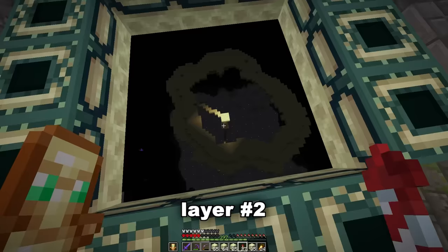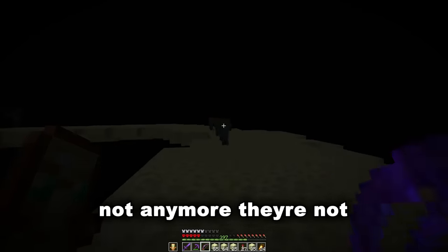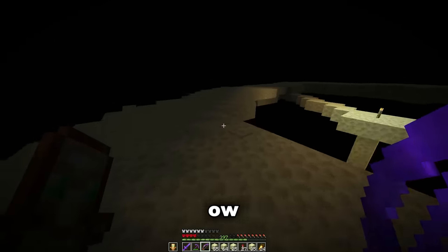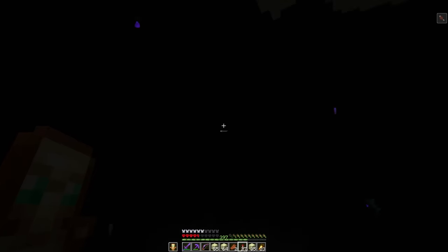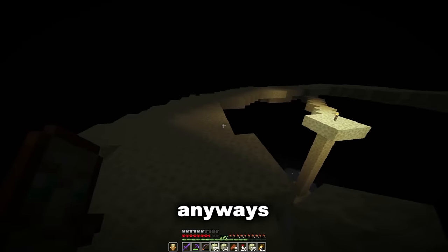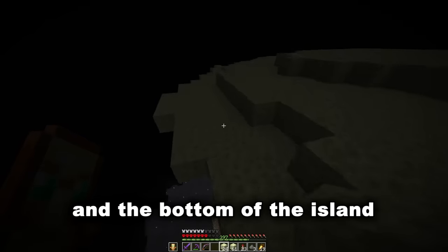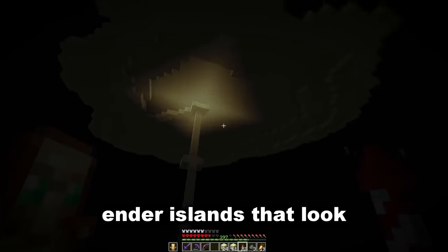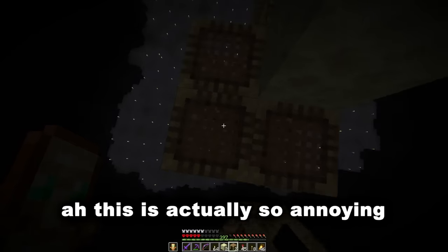That's the first layer done. Layer number two — oh my god, four baby zombies! It's like they're all on their way to zombie preschool — not anymore they're not. Ow — the parent has come to get revenge! And layer three. Now we need to do the sides and the bottom of the island — I don't know many end islands that look like this from underneath. We're definitely gonna need scaffolding for this.